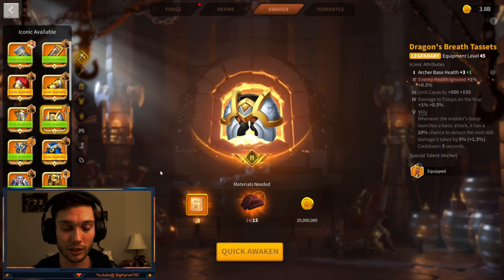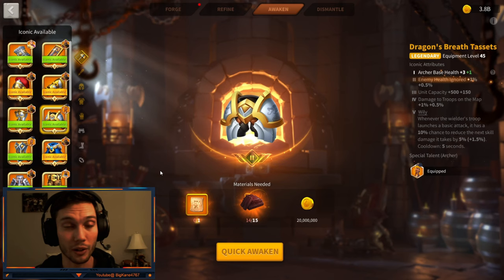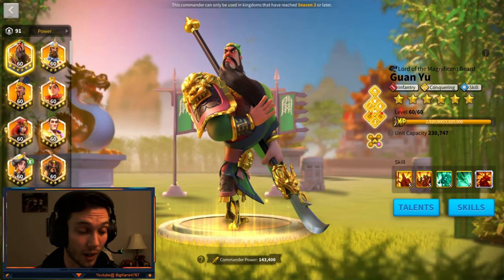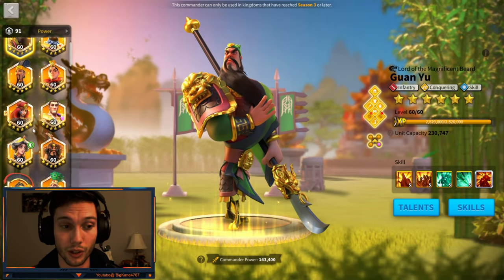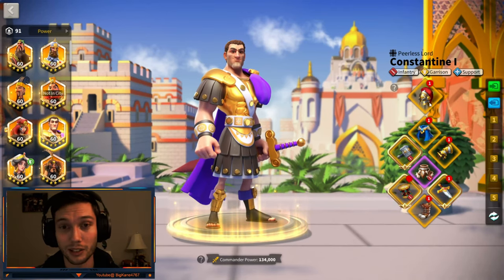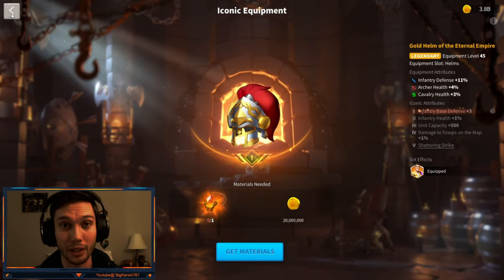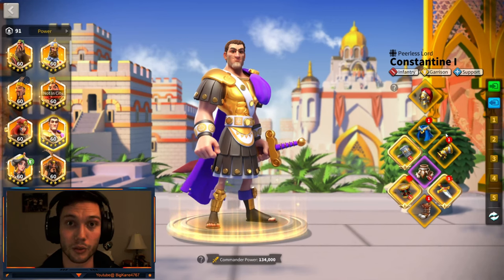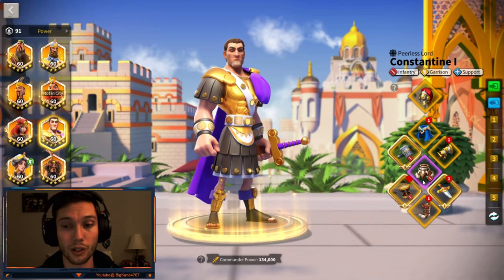Let's get into what the upgrade path should look like for all your gear, saying you're starting out at zero gear — what you should be prioritizing on your marches as a low-spender, free-to-play, open field-centered account. Your first priority — and this is yes, before refining and before awakening on every single gear — is to make sure that you're using all of your iconic crystals. If you have pieces that are not iconicized, it is your number one priority to put an iconic crystal in there.